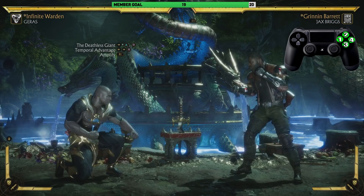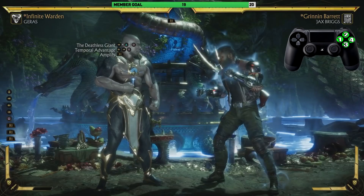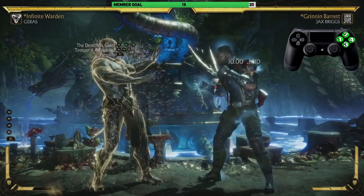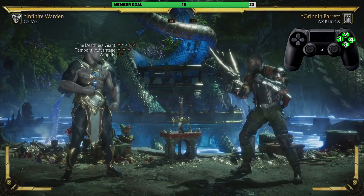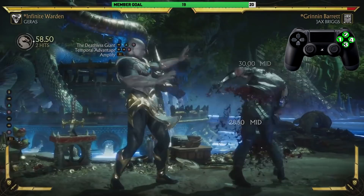After the Deathless Giant we're going into a Temporal Advantage — the back-forward one — then we're going to amplify it. It looks just like that. Now if you see this, it means you didn't amplify it. The amplified version puts them in a held state — hold on, look at him, he doesn't move, then he moves. So we're going from the Deathless Giant into the Temporal Advantage, just like that.